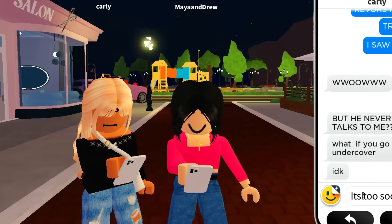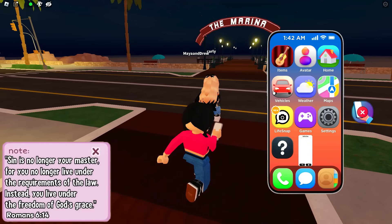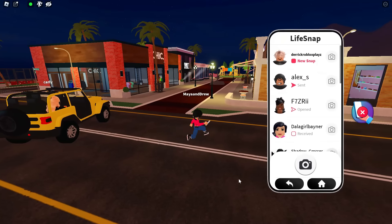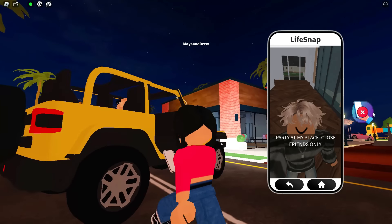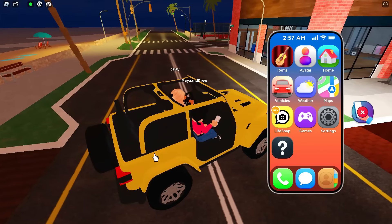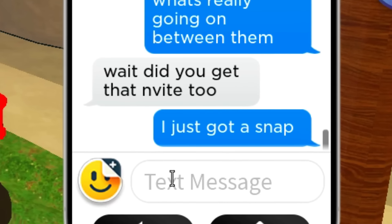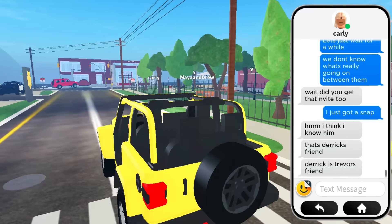Shouldn't we just go straight up there and ask? We have to go hop inside anyone's car. Should we steal a car? I've never had a car before in this game. He goes right there — oh my gosh! Let's pick the nicest looking one right now. Wait — a snap receive! We already have some people messaging us again. Let's read, Maya. 'Maya and Luna play close friends only.' He kind of has like the same style. Is he going to be friends? He kind of does look like it. Oh, I just got a snap. I think I know him — that's Derek's friend. Derek is Trevor's friend. Okay guys, so they're actually friends. We definitely need to head over there right now.